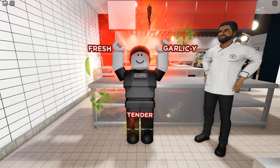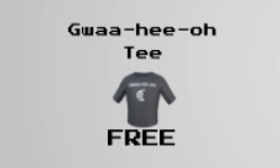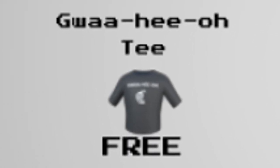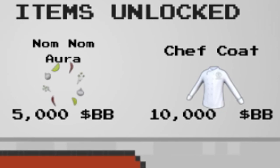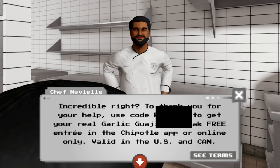That's not what we're here for though — we're here to get some items. Once you're done the first round, you've unlocked the ability to get three new items inside the Chipotle event. The first one is absolutely free as soon as you successfully beat a round: the Guajillo Tea. The next two cost some Burrito Bucks: the Nom Nom Aura and the Chef Coat.